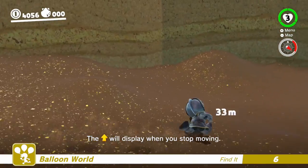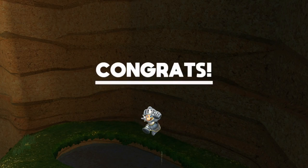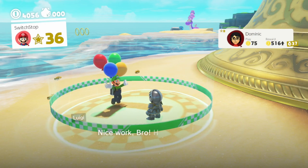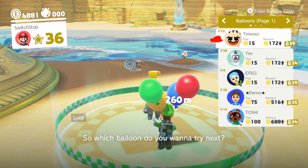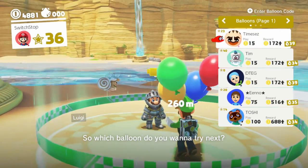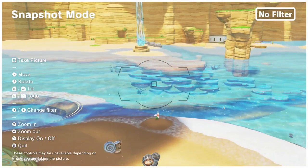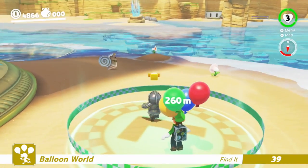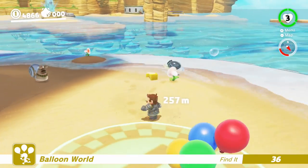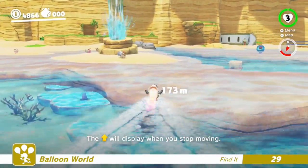Odyssey sold incredibly well even when the Switch had a pretty limited install base at launch, and it got no substantial DLC — just Luigi's Balloon World, which is really a free add-on minigame. What Nintendo did was release pretty much monthly costumes to keep the player base engaged. I think what happened is Nintendo was working on DLC, kept adding side modes and costumes so everyone would still care about Odyssey when they eventually announced it — but either the DLC took too long, or they had too many ideas, and it transformed into an entirely new game.